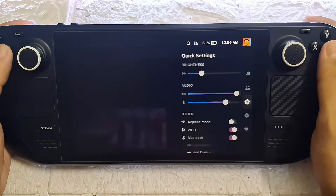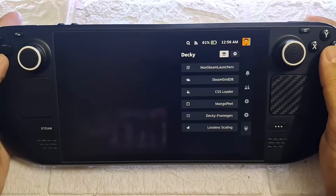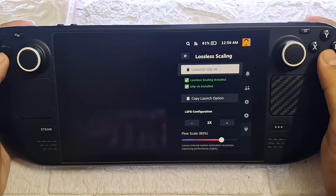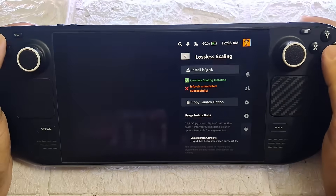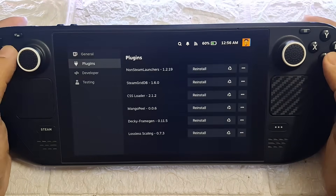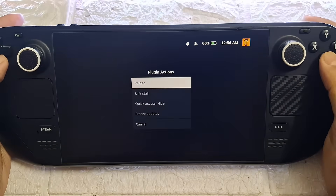Open Decky Loader. If you already have a previous version of the plugin installed, you need to uninstall it before installing the new update. Simply click Lossless Scaling, then install LSFG VK, go back to Decky settings, go to Plugins, locate Lossless Scaling, click the three-dot menu, and click Install.